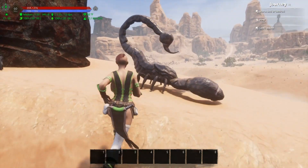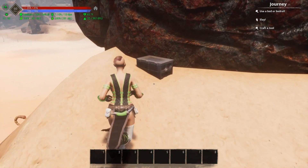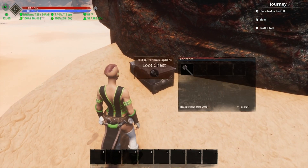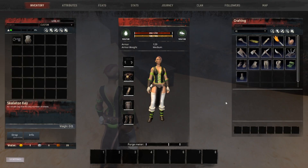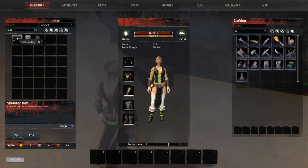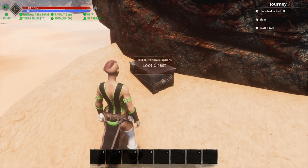I'm quite sure this is not intended. We're going to try this chest again — there you go, it came up properly. I can press loot all. Opening the inventory, you can see I have one key. I'll press loot all and open the inventory — still have one key. So essentially I've gotten two legendaries off of one key.